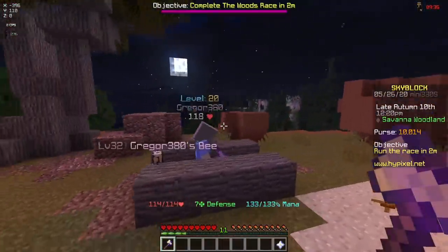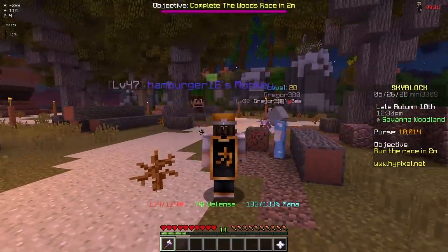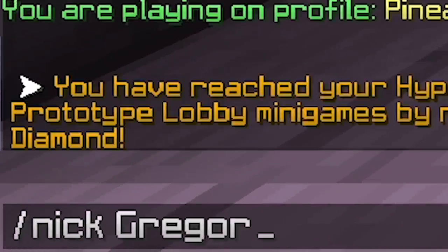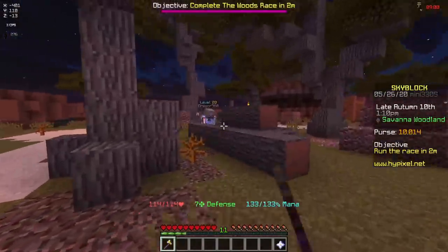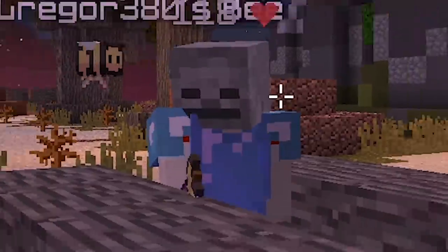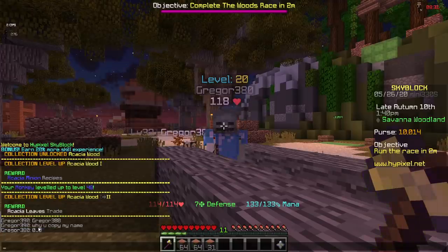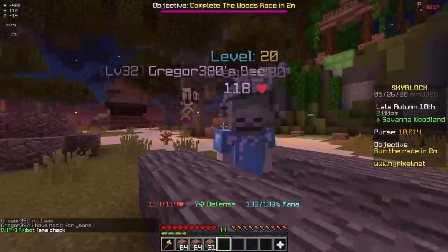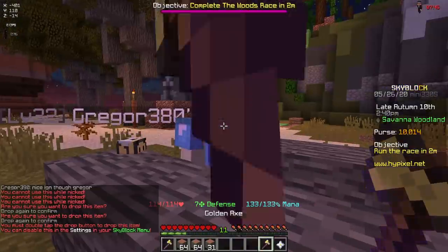Oh look there's a guy right here called Gregor380. I had an idea for a video I wanted to do so I'm just gonna type slash lobby, nick as Gregor390, and go back into the lobby. Dude he's right here - I'm just gonna break a tree, nothing weird. He's just looking at me. Gregor380, why you copy my name? He just put a shocked face in chat - he was fussed. He's just looking at me with his skeleton hat. I feel like I should give him a better axe. I think I have one in my ender chest - yeah I do. Alright Gregor, take this.